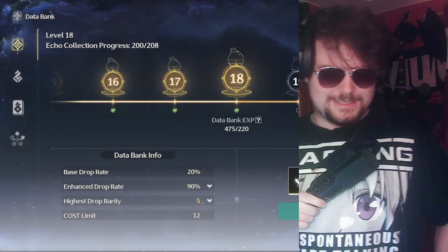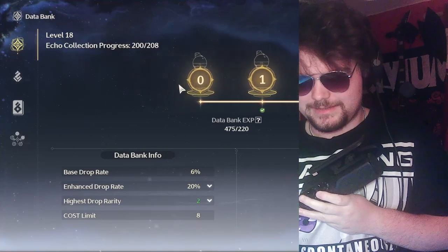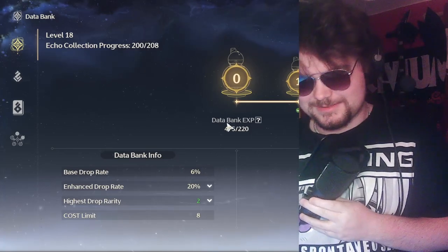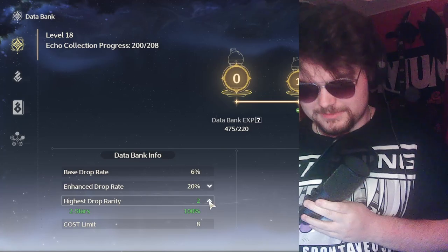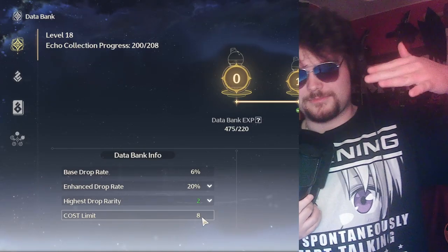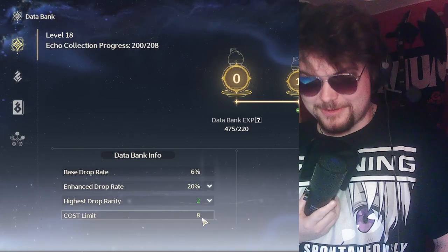You unlock the databank basically as soon as you go through the story and you're able to play the game by yourself and explore. So looking at the databank, you're gonna start at level zero. At level zero you have a base drop rate of six percent, an enhanced drop rate of 20 percent, a highest drop rate of two stars — so the green echoes — and a cost limit of eight.